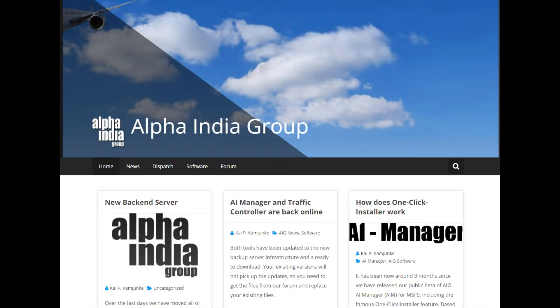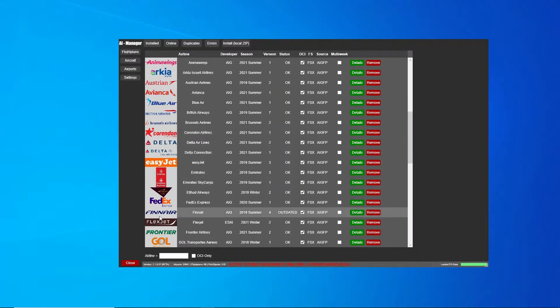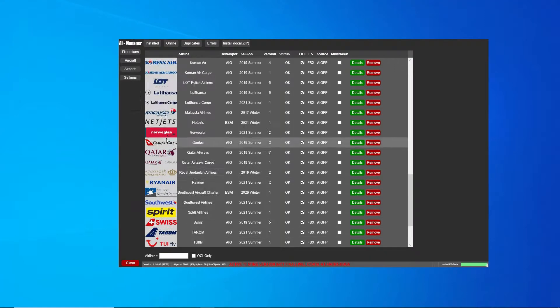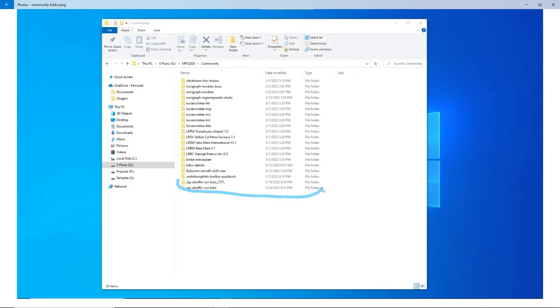To make this airport more realistic, I recommend downloading the AI Manager and Traffic Controller from Alpha India Group. I'll list a link where to get it and a link to the installation video I followed — there are plenty on YouTube so you can follow whichever you prefer. The downside is you have to download liveries and flight routes, and it comes with many different aircraft types from general aviation all the way to the big airliners, so it takes time. The good part is it works for any airport in the world, not just Detroit.